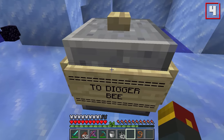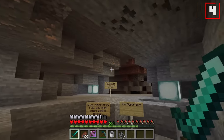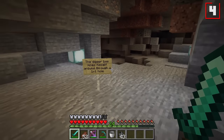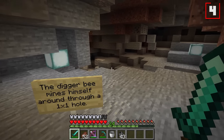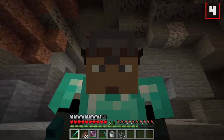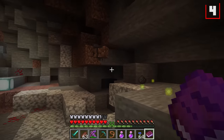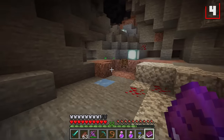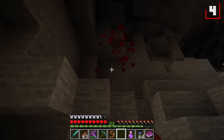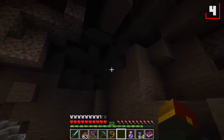We move on to the digger bee. This is going to take us to the middle of a cave system where we can find this guy roaming around. When mining below Y equals 20, you might start coming across the digger bee. The digger bee himself mines through a one-by-one hole. We're just going to use this book to spawn in a digger bee. Check out this puppy as he goes through one-by-one, deleting any blocks in his path. If you throw a strength potion at this bee, it will start clearing three-by-three blocks wherever it goes.